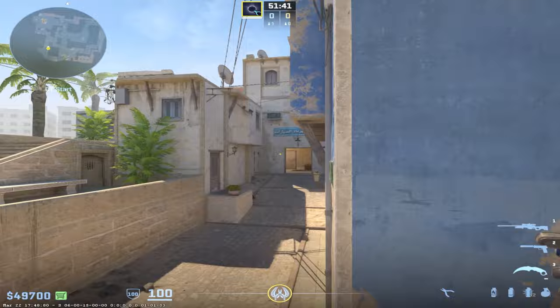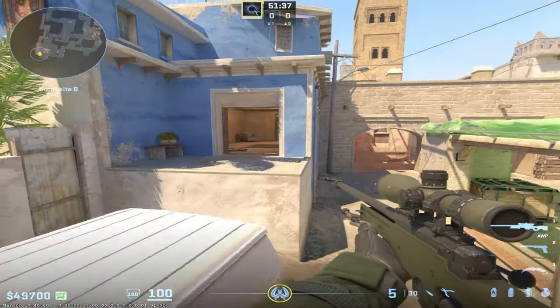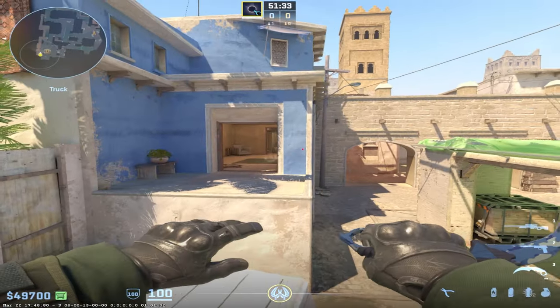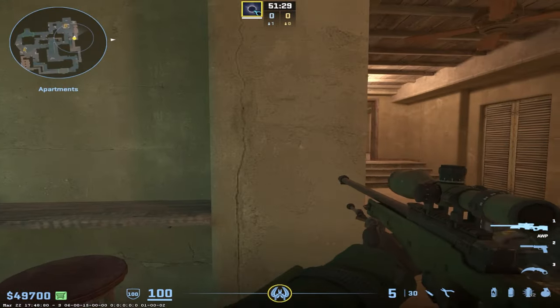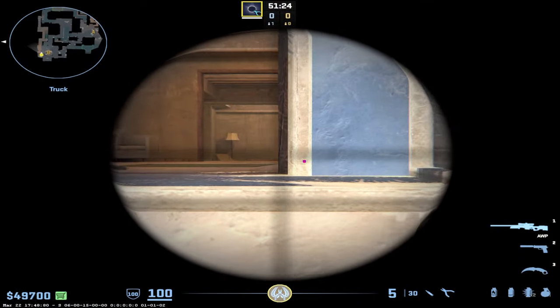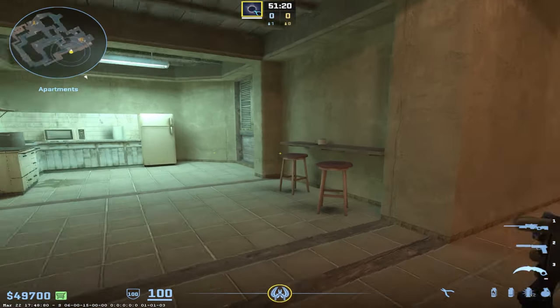If a guy's walking out ramp on you and you just want to kill him without overthinking it, AWPing is a perfect option. You can also AWP B as an anchor — this is going to be the freest kill ever. If a guy just walks out at you, he's destroyed. You can play cheesy angles where you just get free kills on people walking out because they're not expecting an AWP to be there.